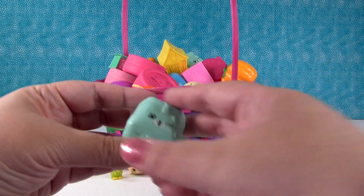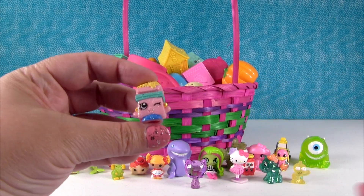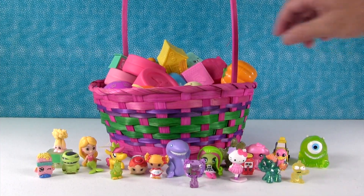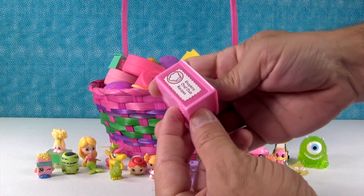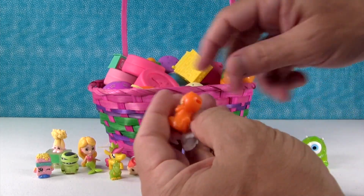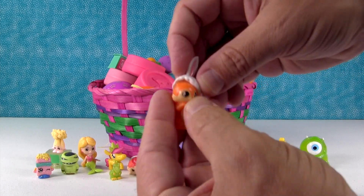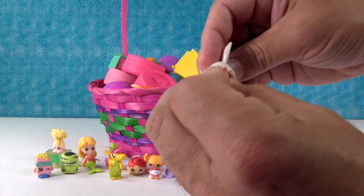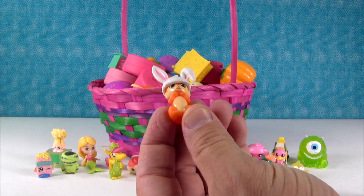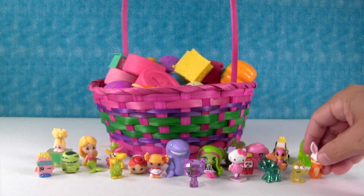Here's another Shopkin Petkin Backpack with a Season 1 Ultra Rare — it's Breaky Crunch. And this is a Shopkins Season 6 Recipe Book. Inside there's a Squinkie, one of the new ones — it's Hoppy Bunnington. Ka-boinky boinky! Very cute.